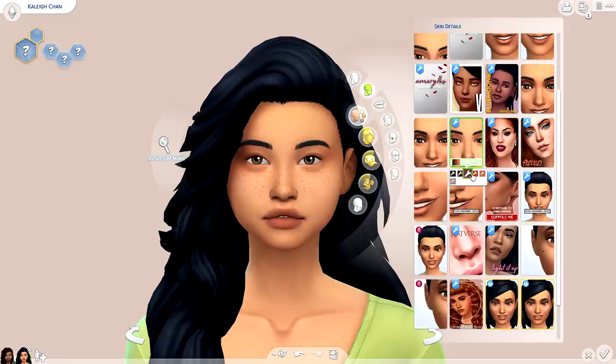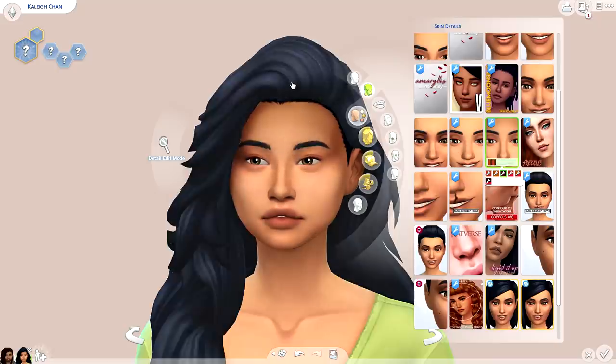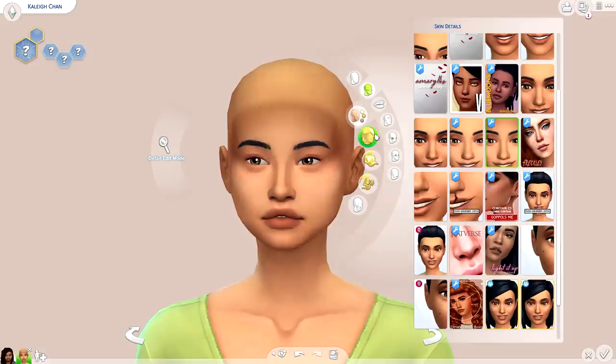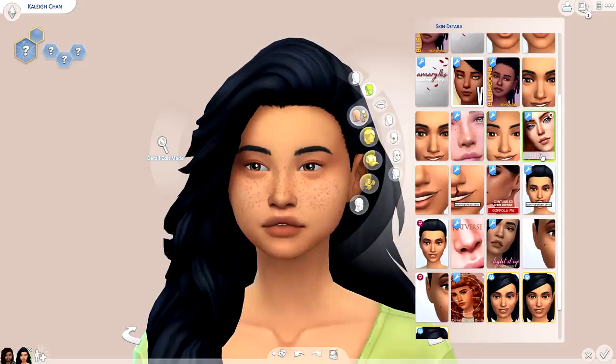I also downloaded a few freckles — I love these. Here they are in comparison to EA's freckles. I grabbed this bronzer — it's kind of like a contour kit — by Catverse. This is my favorite swatch by far; I love what it does to the face. What I don't love is the pixelating around the brows and the fact that you have to be wearing a particular hair, otherwise there'll be a very noticeable shadow.